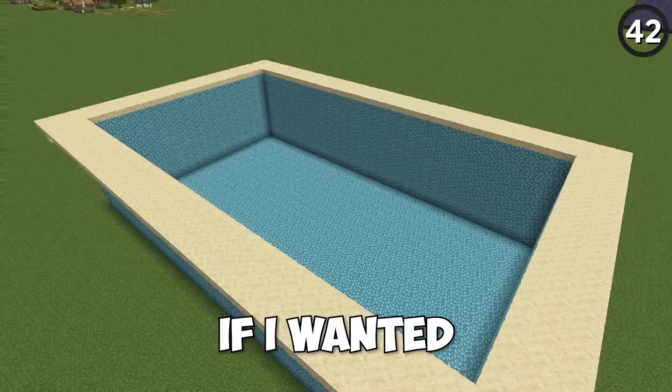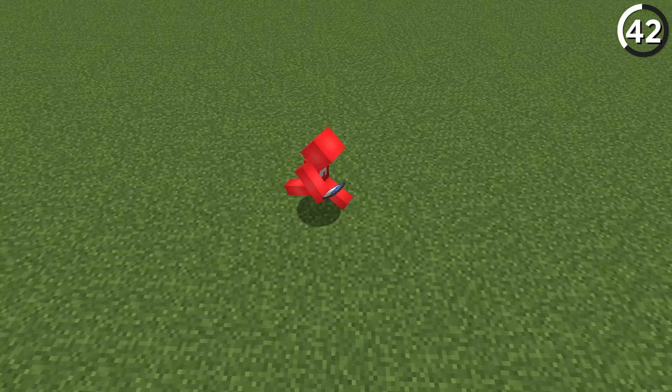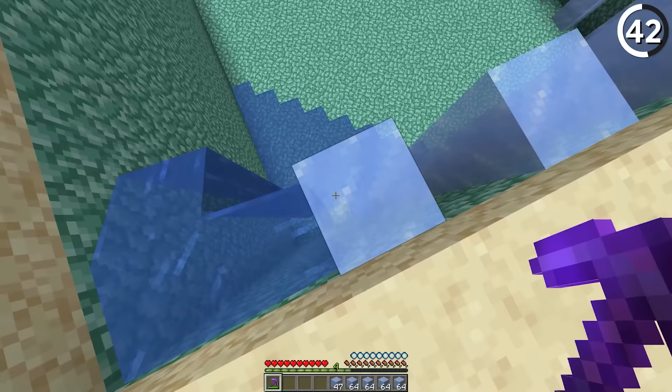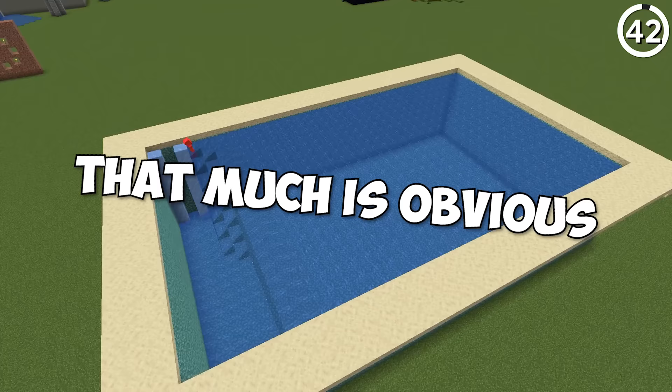If I wanted to fill up this hole with water, it would take hours of my time. Or instead, I could just use columns of ice blocks and do it in a few minutes. With the way that the game fills up water, if you build up your ice pillars in a setup like this and then break them all with a high efficiency pickaxe, it'll flood this hole in a matter of seconds. Which is so much better than having to wait around and do this all by hand.